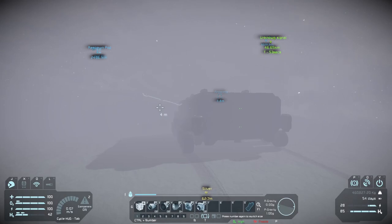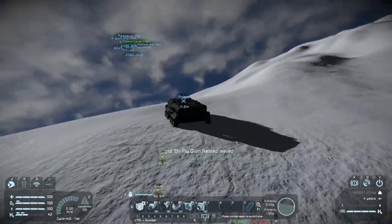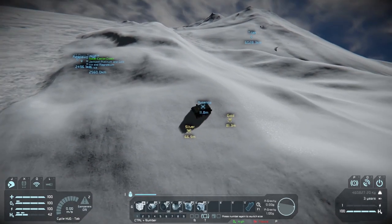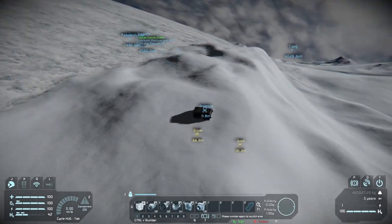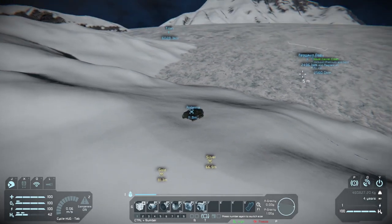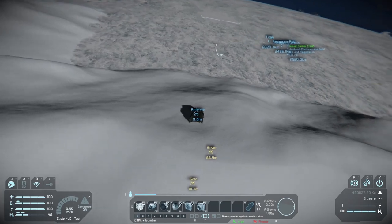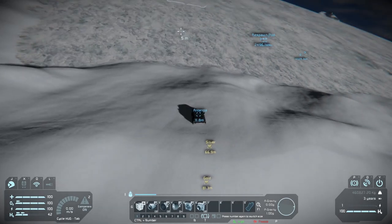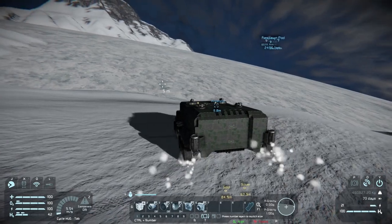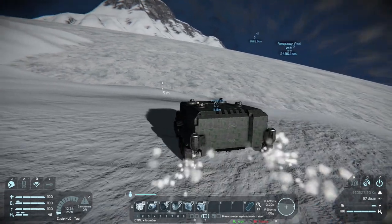There we go — that was actually only about a 10-minute storm, which puts us at a good point to be able to see everything. I can't believe we kind of made it up the short hill through that storm. That is a lot of snow — there's not a thing of stone around except for on the mountainous areas. This is actually a pretty good crawler if you ask me.